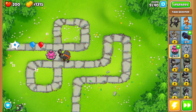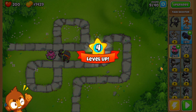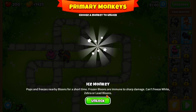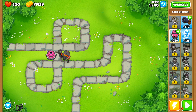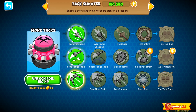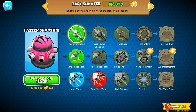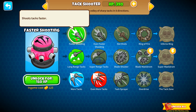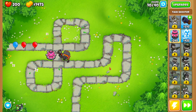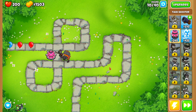I'm going to focus on leveling up the tack shooter first, then go ahead and focus on the ice monkey and the glue gunner as well. For the most part we shouldn't really struggle too much with any of these beginner maps.